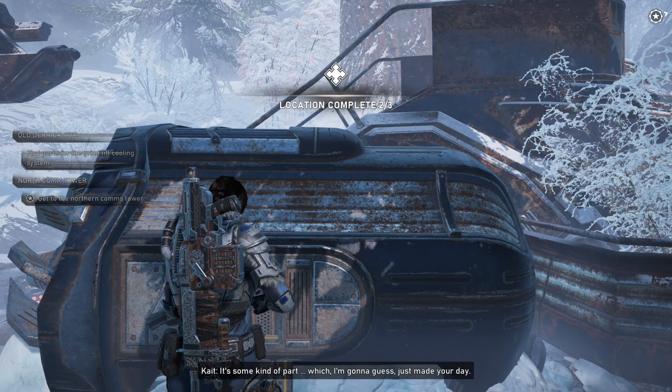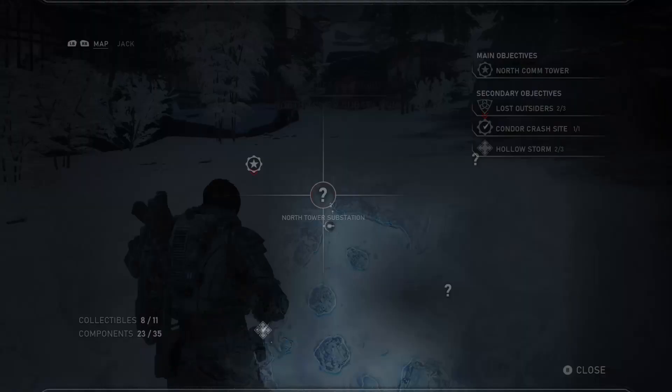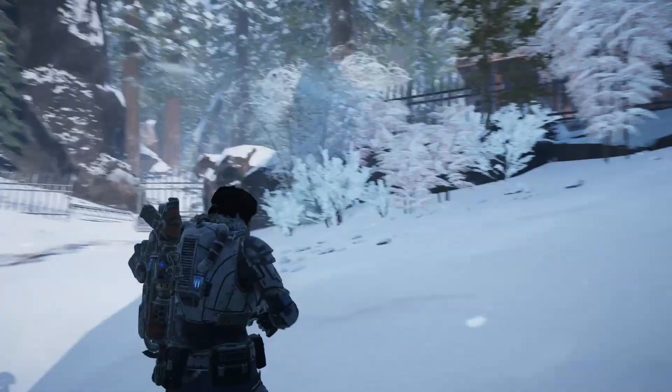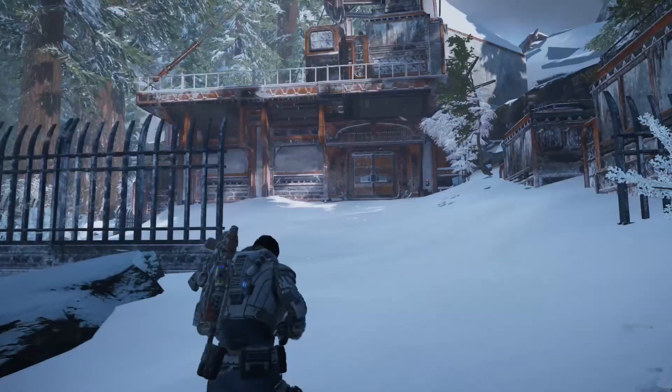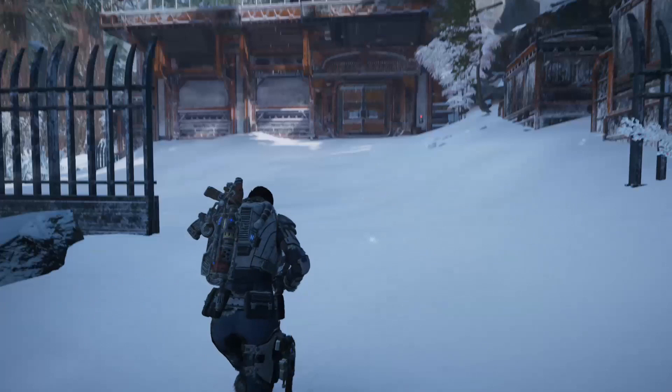Moving on, we're going to go to the north tower substation on our way to a comms tower. As soon as you go past the initial portion on foot, you'll see this little tower. Turn to the right and go through these two little structures on the right, and on the back side of that is the Boom Shot relic.